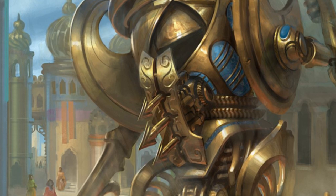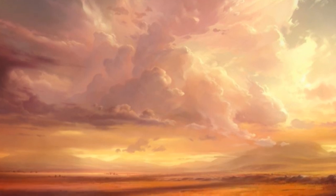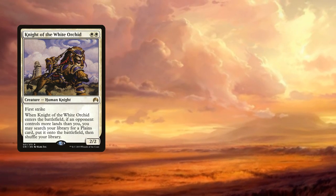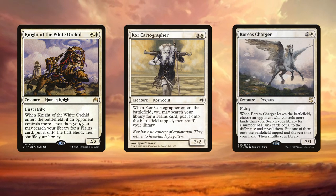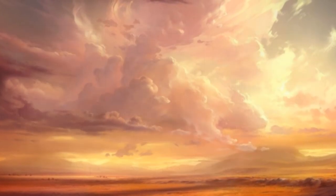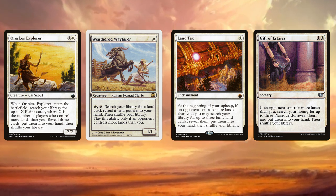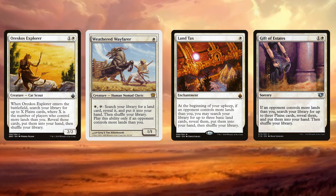White's means of ramp are just terrible — it is a truth universally acknowledged. But there are still cards that can help us, if only a little bit. Knight of the White Orchid, Cartographer's Hawk, and Boreas Charger are the ones everyone knows about, and for good reason — they put lands directly onto the battlefield. Oreskos Explorer, Weathered Wayfarer, Land Tax, and Gift of Estates are also useful for acquiring lands from our library, though they only put lands into our hands, not onto the battlefield. Never missing a land drop won't get you ahead, but it'll keep you on curve, and in mono white that's a victory in itself.